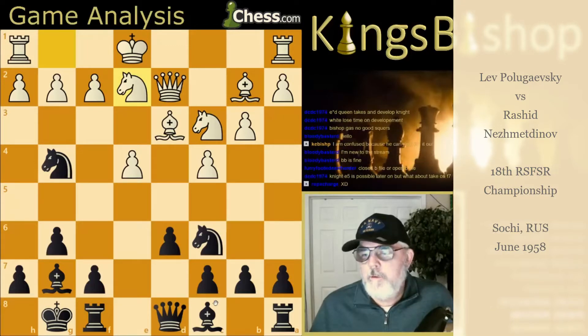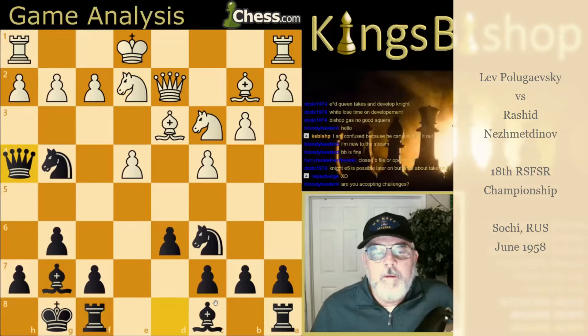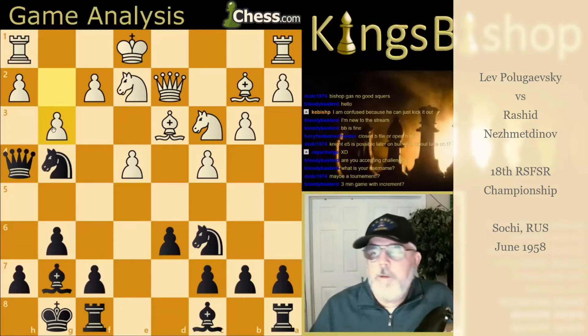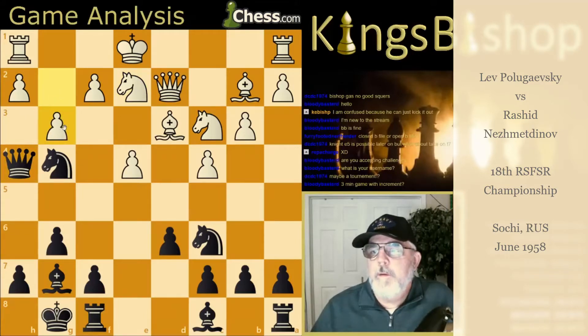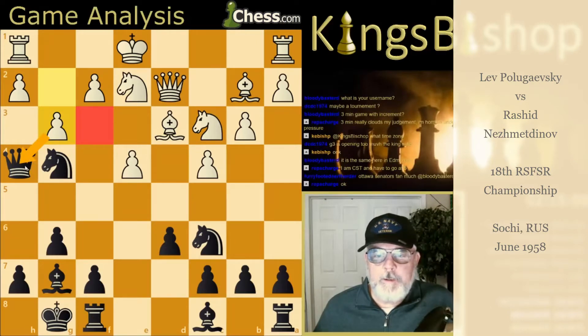We're now looking at the game dubbed by many as Netsmetinov's Immortal. Queen H4 — what an aggressive move. Knight blocks on G3. What we teach our kids to do when playing against a scholar's mate is to simply play the G-pawn out and send the Queen packing. But Pologajewski chose Knight to G3. I think G3 makes more sense personally than Knight to G3.